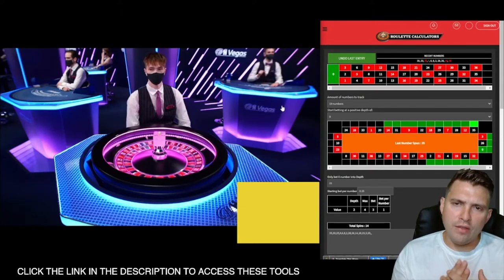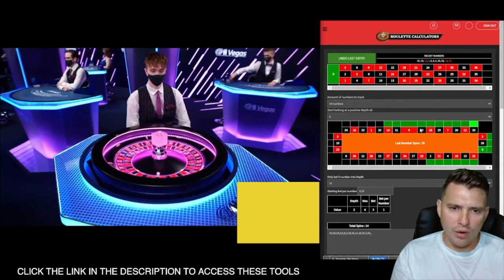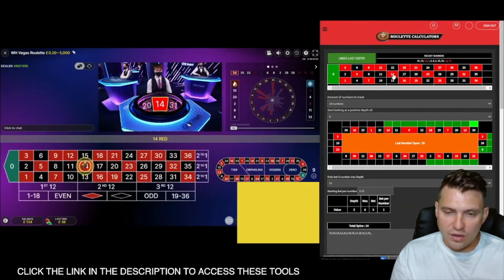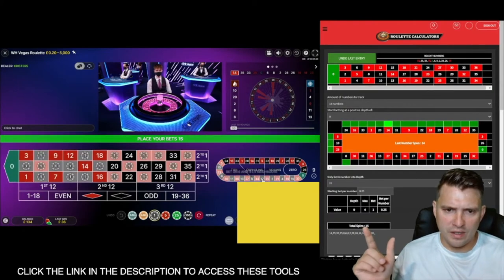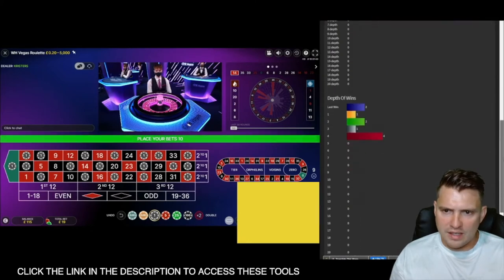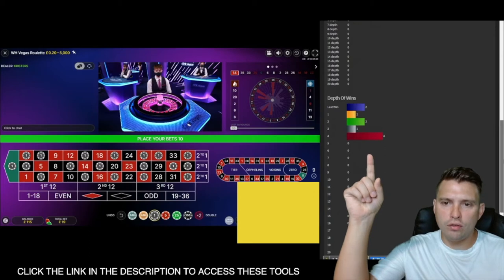If they break that pattern and get two highlights in a row, that puts a zero on the table. That's gone to number 14, hitting the highlighted section. Now that's gone to zero, and Sam's going to go in for his bet, covering all of that unhighlighted section. You can see the graph now shows four, three, one, two, one, two.